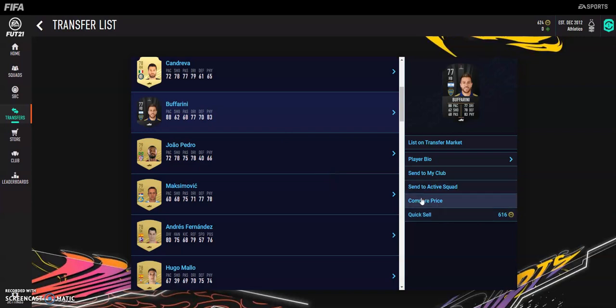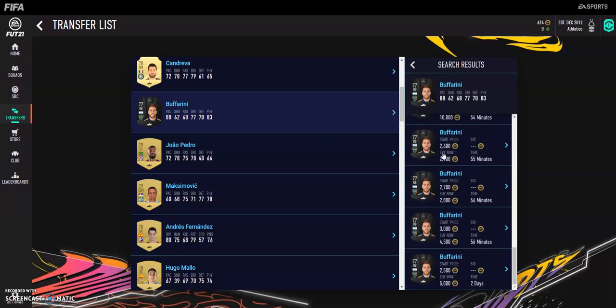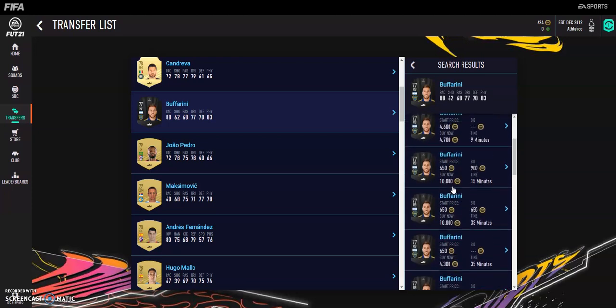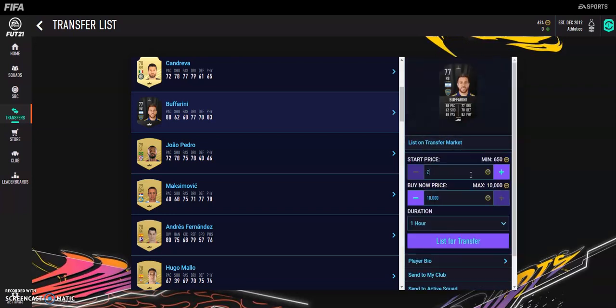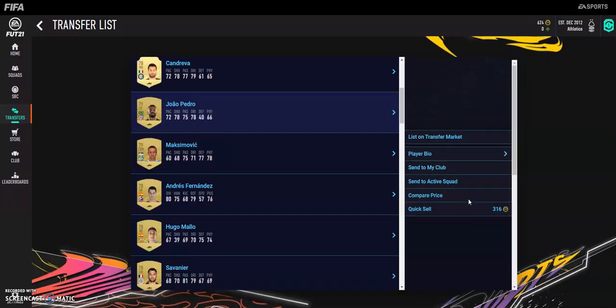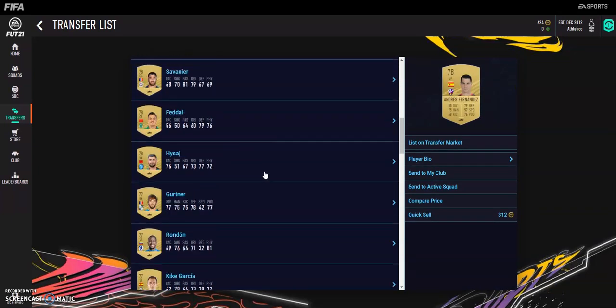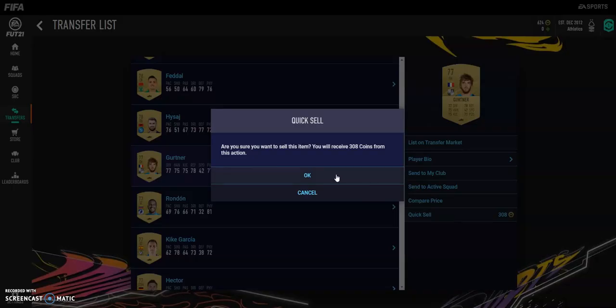He's got an 88-rated player, so he might sell — let's check him here. He's probably selling for about 1.3 — yeah, maybe a little bit more actually. So he's around the 2.5K mark, which is pretty nice. We'll go and list him up. João Pedro I'd keep because he's in a good nation. Same with this guy, same with Mallow. Fidal, maybe not. Gun, I'd just get rid of him — just have some coins to trade. Same with Rondon.